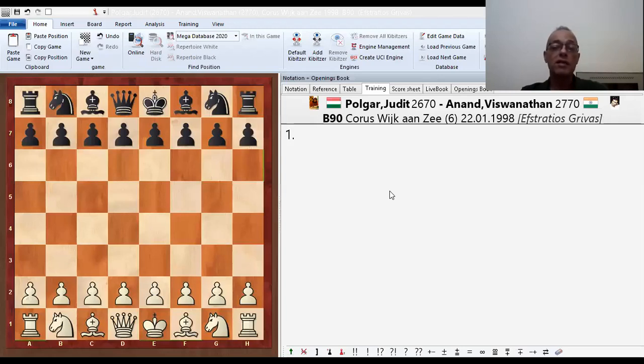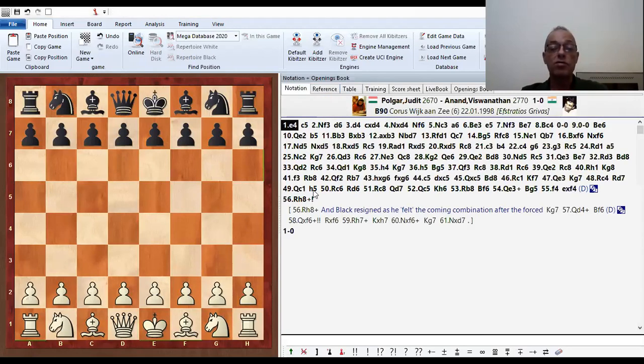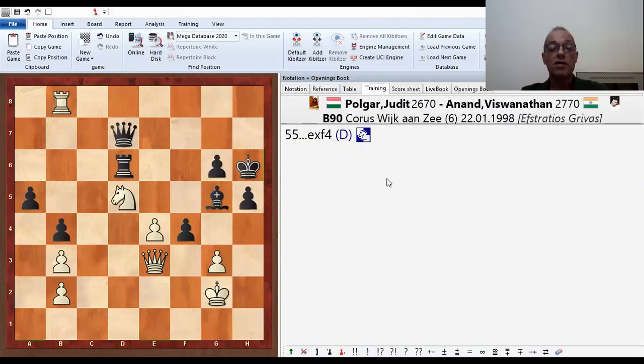Judith Polgar against Anand. Famous game. And okay, it was not so nice for Anand because he lost this game. You understand that he was not very happy. And Judith Polgar was the strongest — she is the strongest woman in history. And at one moment she was among the ten best players in the world, men or women, it doesn't matter. But we don't have many examples like Judith Polgar. Judith made it to the top ten — she was killing everybody. So here she has a better position against Anand.